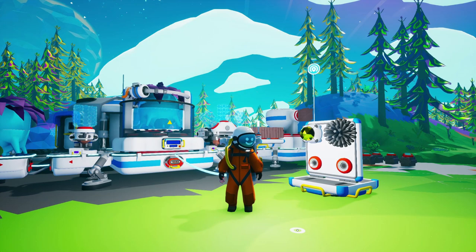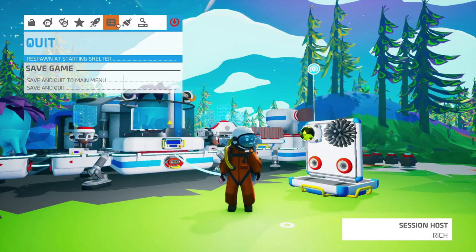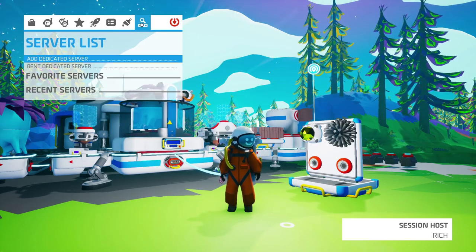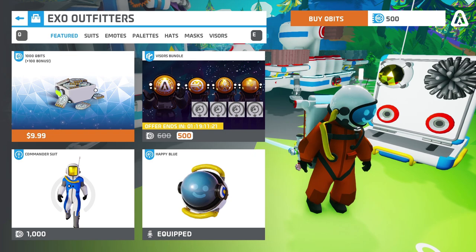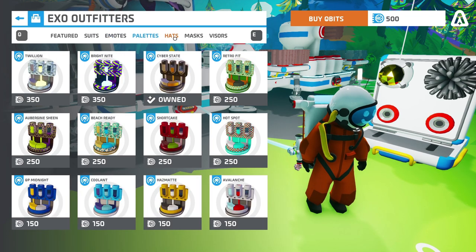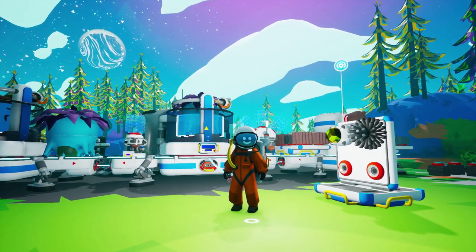So I went on the store — there is a store you can go into in the game. I found it — 'Enter store.' In the store you can buy some cubits, and when you get the cubits you can actually buy a couple of suits, a couple of emotes, some pallets, hats, masks, and visors. I went ahead and got the happy blue visor, which is the one I have on right now. It gives me kind of a little face on my visor — I thought that was kind of cool.